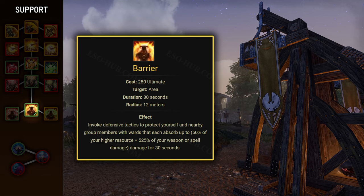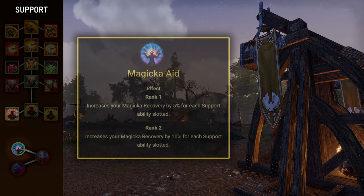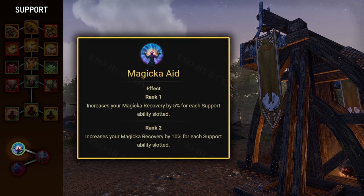Last we have the Barrier ultimate. It costs 250 ultimate and grants you and allies within 12 meters a massive damage shield for 30 seconds. This is the best ultimate when you need to help your group survive rather than increasing DPS with the Horn. The Replenishing Barrier morph is the better one, as the healing from Reviving Barrier is very small — it's better to get some ultimate back from Replenishing Morph to gather ultimate for the next Barrier faster. As for Support passives, you'll absolutely want Magicka Aid, which increases your magicka recovery by 10% for each support ability slotted.